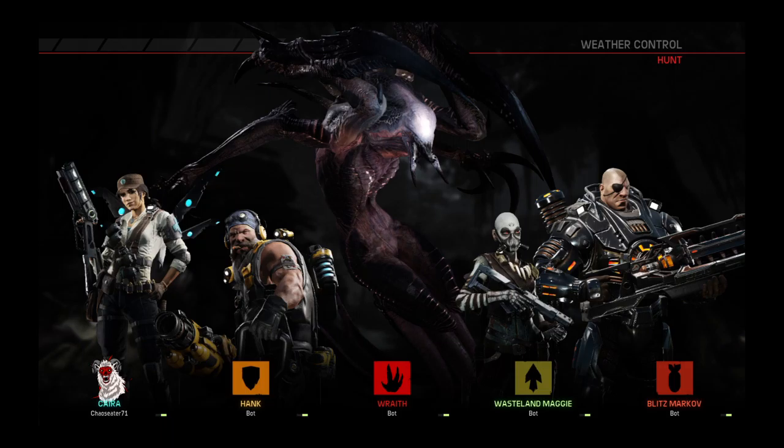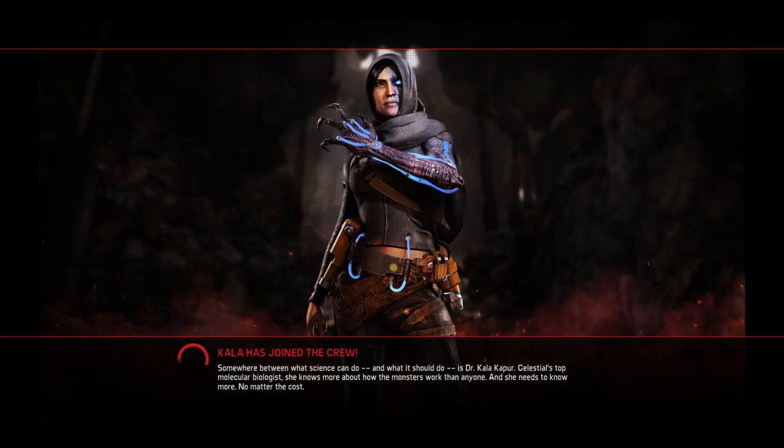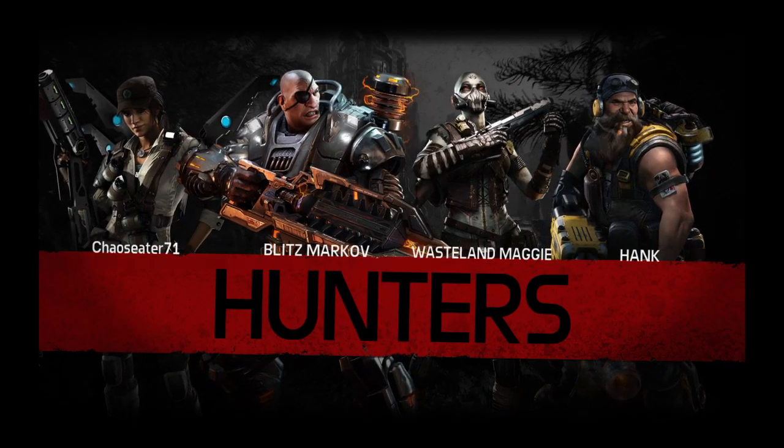Fighting against Wraith is actually very interesting because Wraith is very elusive and very fast. If you get caught in her supernova you're pretty much dead on the spot. A new support has also made her way — Kala. Interesting thing I've noticed is that Kyra and Kala are not exactly on good terms. Kara seems very aggressive or violent towards Kala.